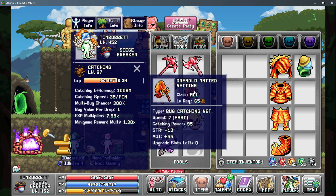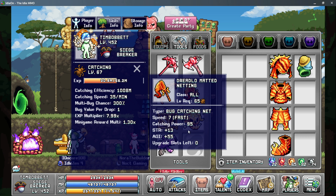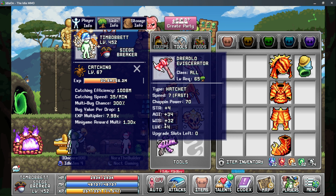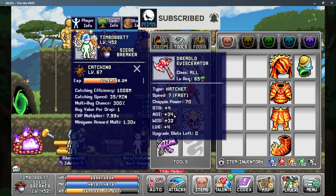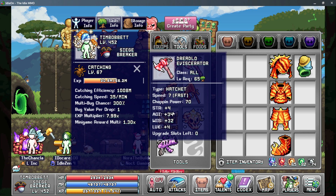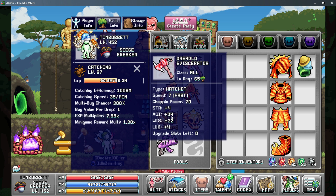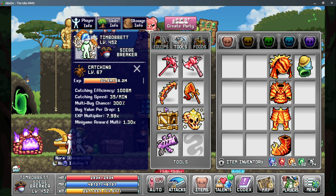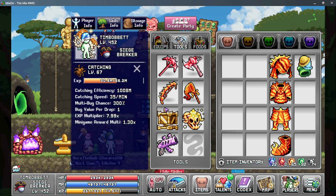Moving on to your tools, the most important thing is having the dreadlow net as this gives you more catching speed, more catching power, and a lot of agility. Everything else needs to be tools that also give agility — make a set of tools just for agility as this is a multiplier. It's roughly nine times the amount of stats shown, so 30 agility gives you another 300 or so agility to this character. Make sure you're using the best tools you can in every slot.